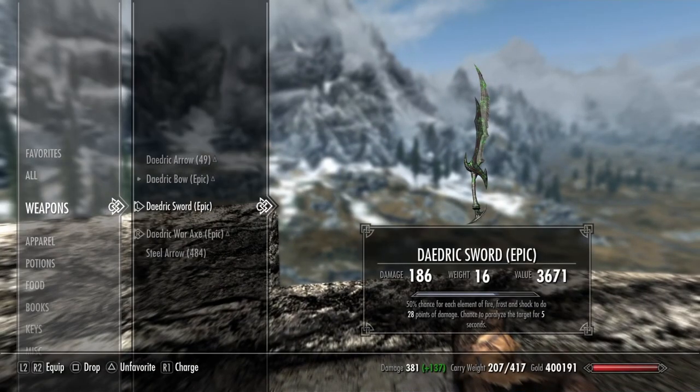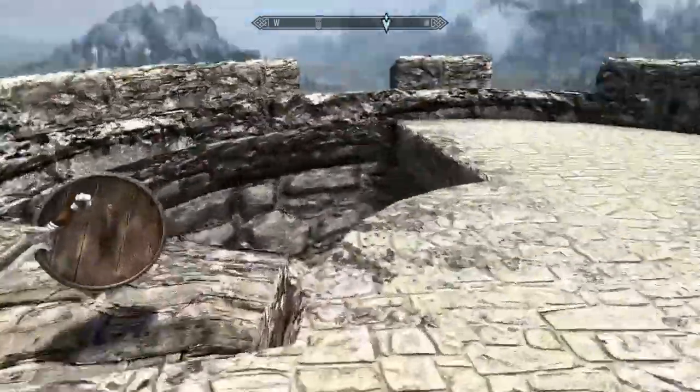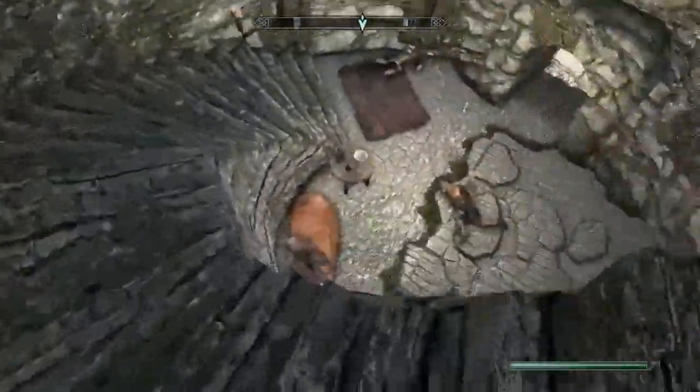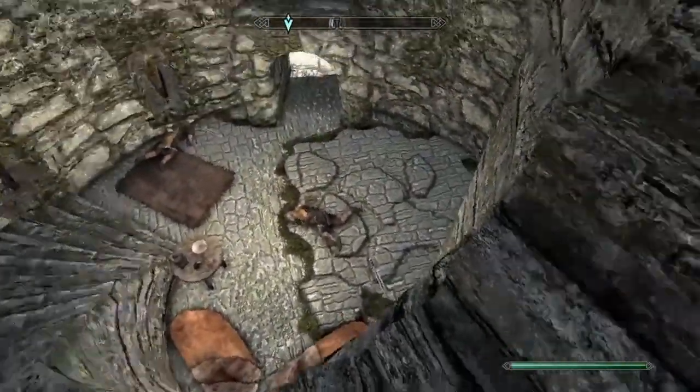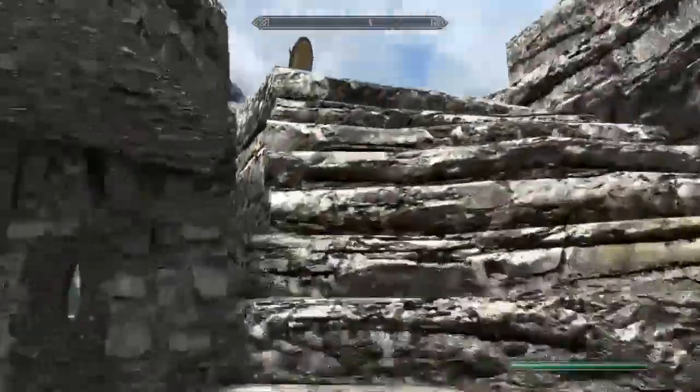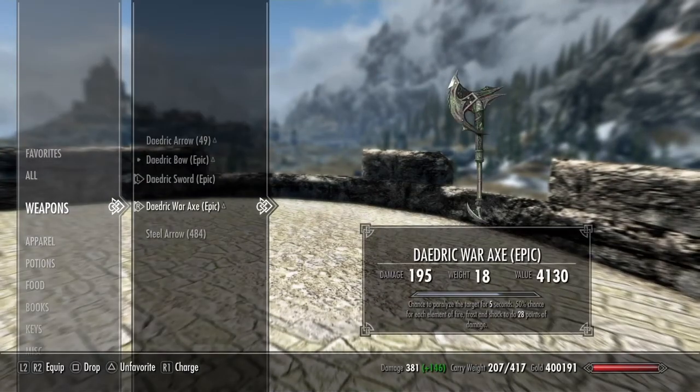The sword has a 50% chance of fire, frost, or shock to do 28 points of damage — the chaos enchantment — and then paralyze the target for five seconds, which is really good. I killed these guards down here — a little bit of a massacre, probably shouldn't have — but the paralyze was doing them so dirty, it was crazy. The axe has the same thing. Super good, these f*** people up.